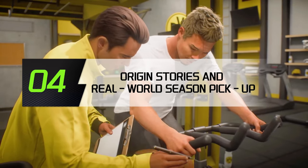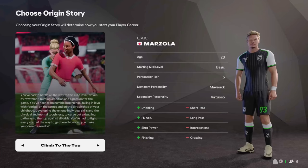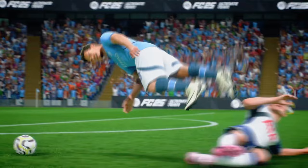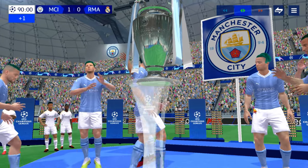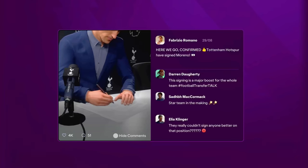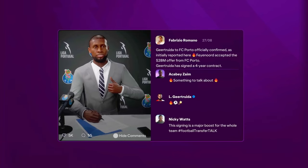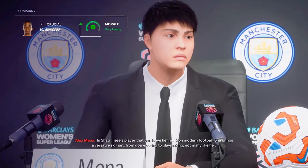Origin Stories and Real World Season Pickup — Origin Stories give your players unique backstories and stat boosts, adding a personal touch to your career mode. Plus, the ability to start your career at any point in the real world season adds even more realism and replayability. Social Media Integration — social media is taking over FC. Stay connected with your fans, interact with other players, and even see how your team is performing in the real world with Team of the Week updates.